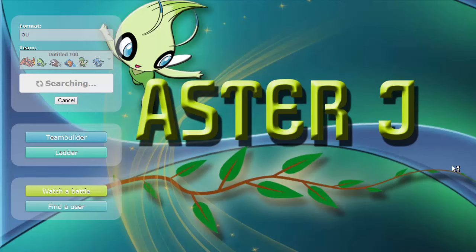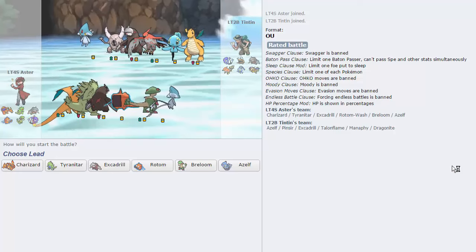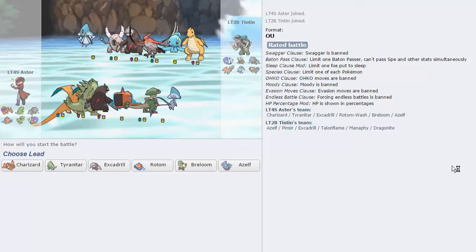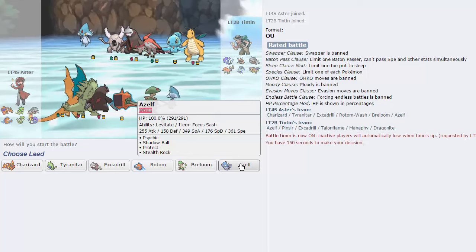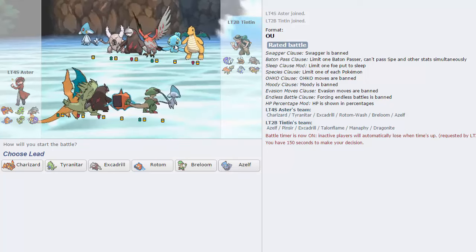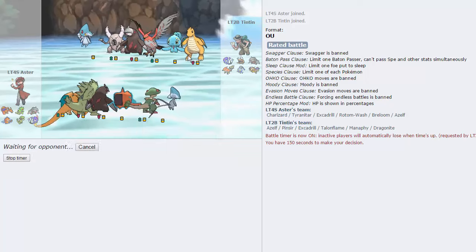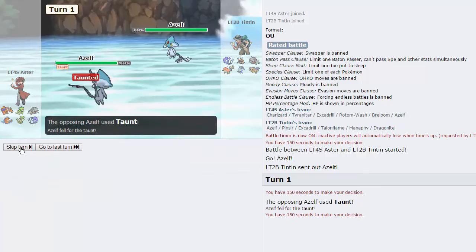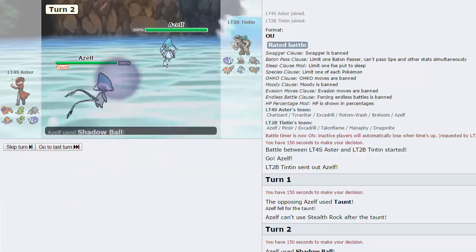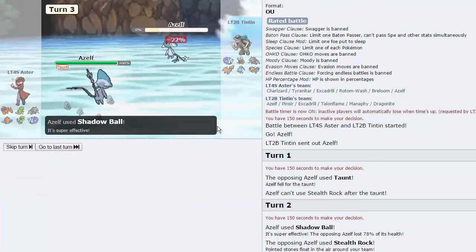We get the bird spam team we used last time - kind of cool. I'm going to lead Azelf against his Azelf. His Excadrill is Choice Scarfed with Tail Glow, Scald, Ice Beam, and Rain Dance. I'm leading Azelf - he leads with his Azelf. I'm going for Stealth Rocks; he goes for Taunt and gets it off first. I go for Shadow Ball knocking him down to 22%, then he goes for Stealth Rocks.